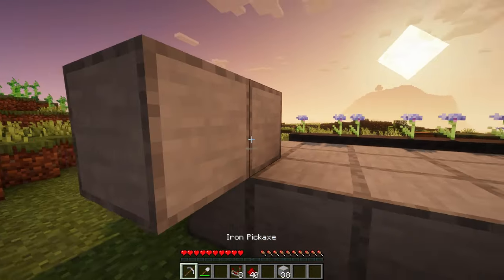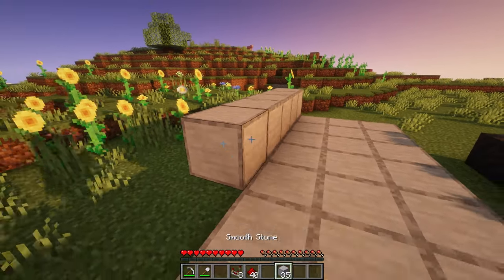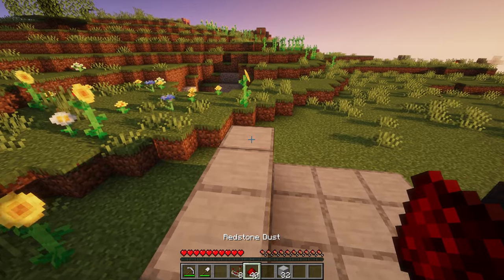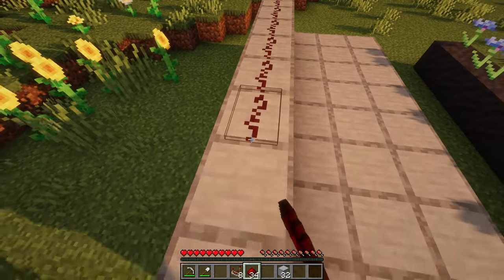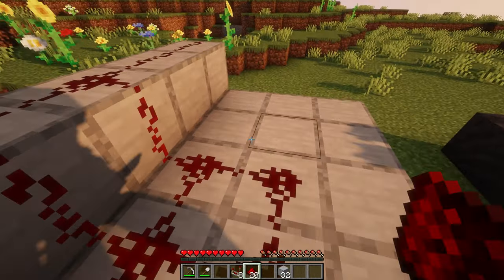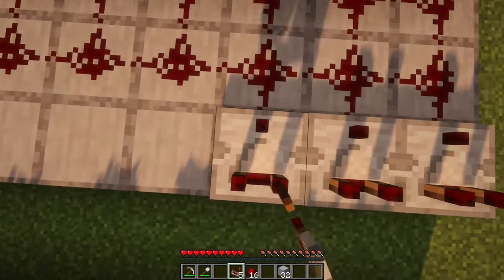On the end, place two blocks and break the inner block. Then place seven more blocks against the outer block. Then place 24 redstone on top of these blocks. After placing the redstone, place eight comparators facing towards the flowers.